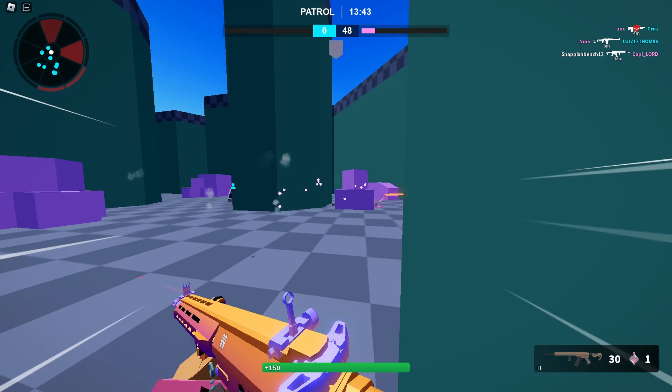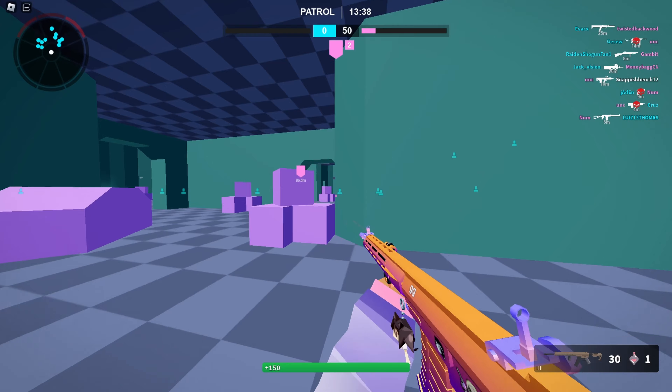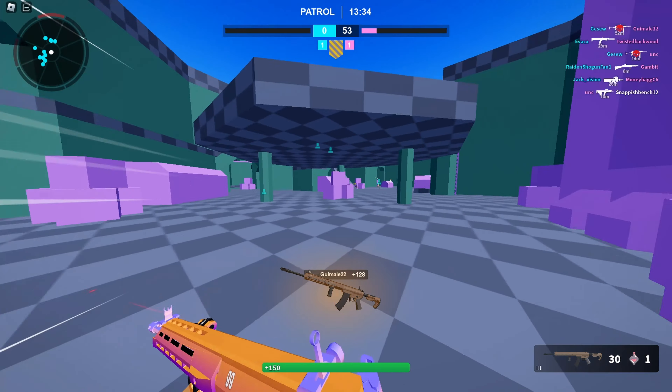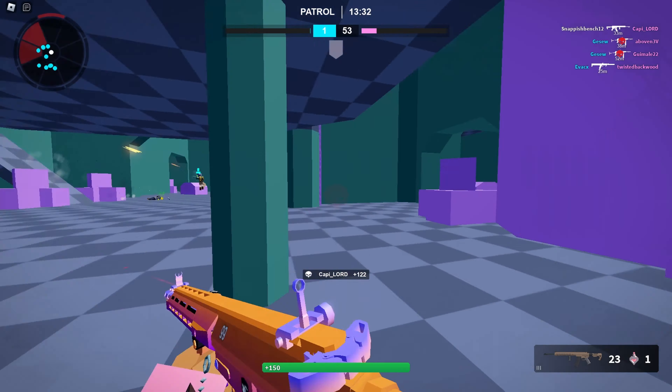I mean, if you've watched any of my other ones, I usually get Damascus Gold by around 1,000. So yeah, we're kind of on track on what I usually do it at, actually.